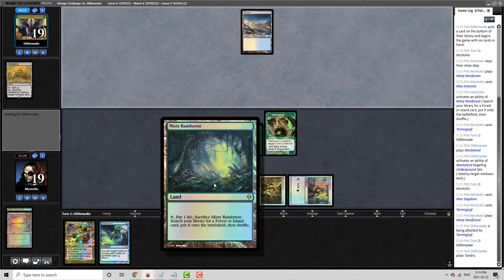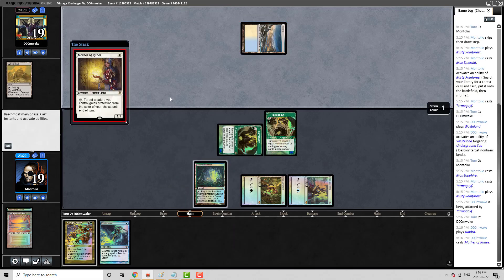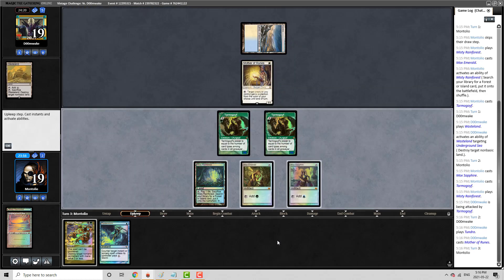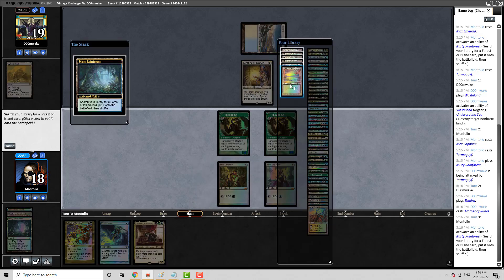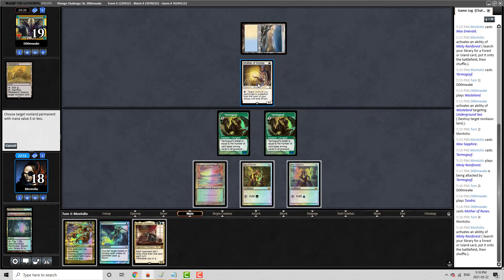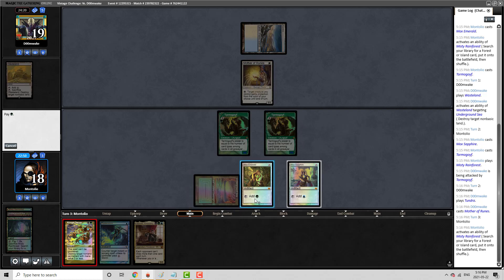We need to protect our Black Source. This is not Combo Shops — interesting, this is not what I was expecting. I have an opportunity to get Leovold into play. I feel like getting rid of Mother of Runes is just so important, and this pumps our Tarmogoyf up. Mother of Runes is a problem — if you watched my earlier rounds, you saw that.